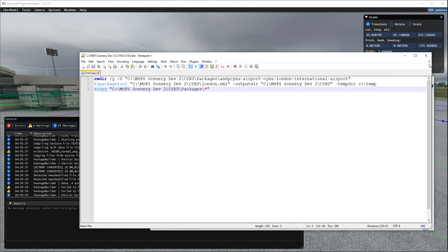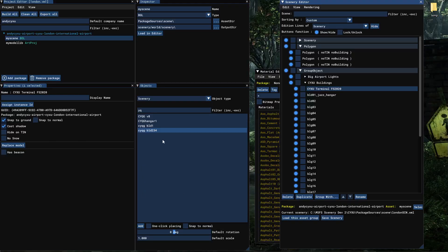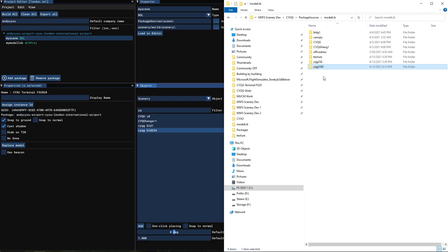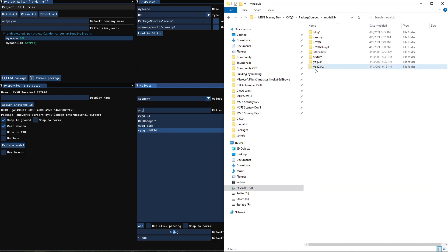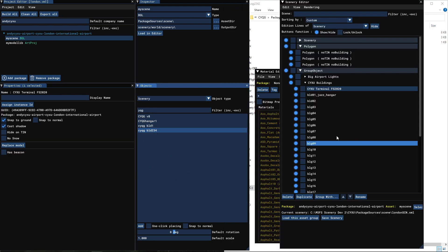I also want to show you quickly — there is building 234 here, and the building I added is called YQG building 2342. As you can see it's not here, so I'm not cheating. YQG 234 is there, and I'm going to add YQG 2342. There's the name — YQG building 2342 — and it's not on my list, so you know I'm not cheating, and I know I'm not cheating myself either.